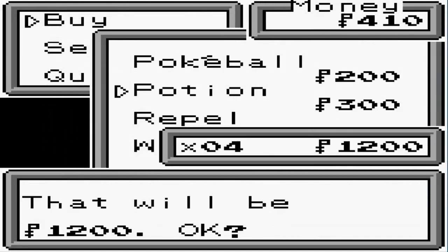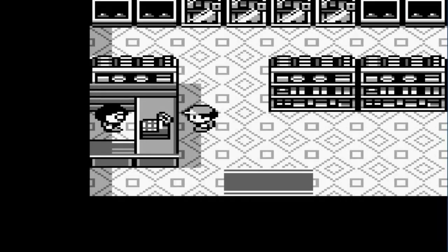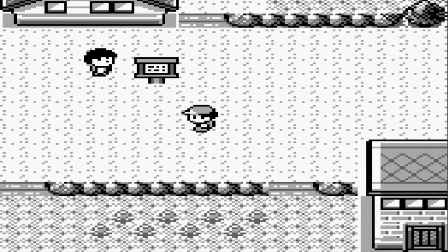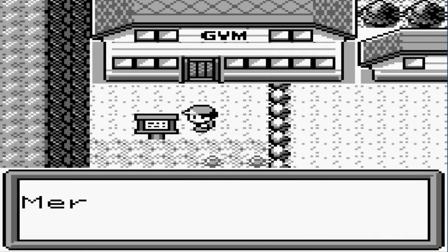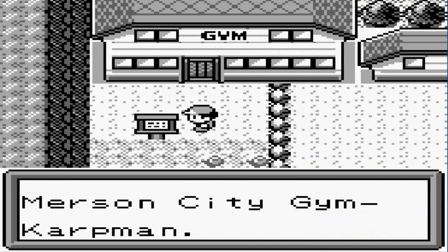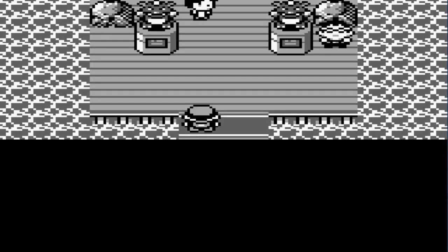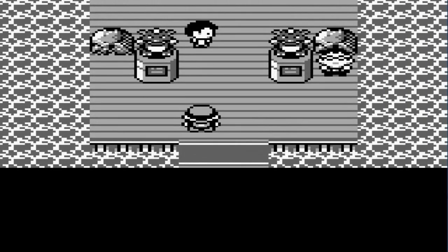I'll go ahead and buy four potions just for this situation right here. Hopefully we will come out of this alive. Here we have the Merson City gym — Cartman is the gym leader. Good god, burping and everything. Okay, let's see.